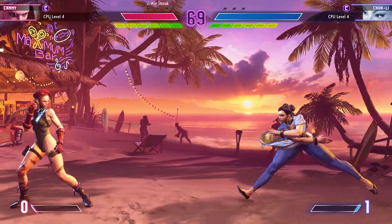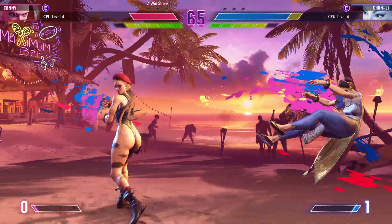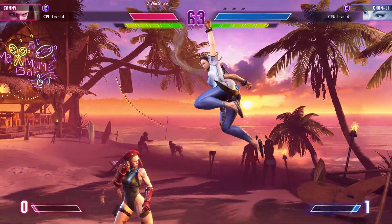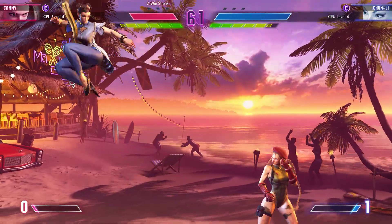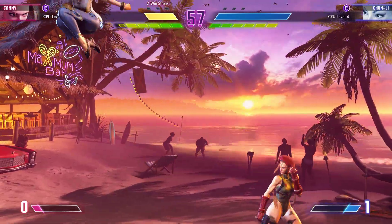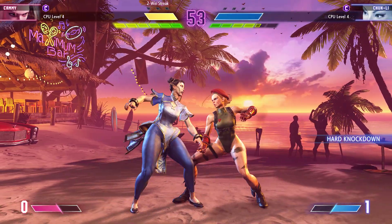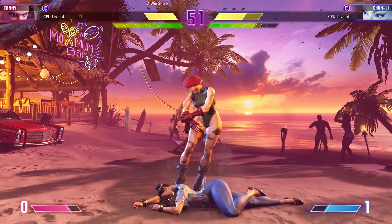Player two chases them down and checks them with the projectile. The drive impact doesn't get them the punish counter, but it's still good. This is the perfect range to reach out and tag them with something. Player one can't afford to get hit again, but still has a chance to take the round if they can find openings to use their drive. Throws them to negate the block.